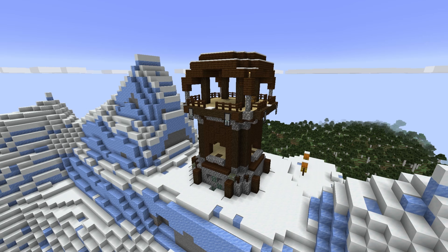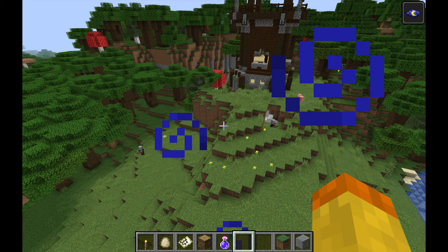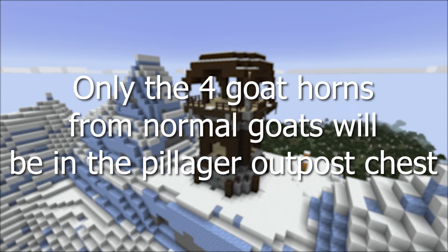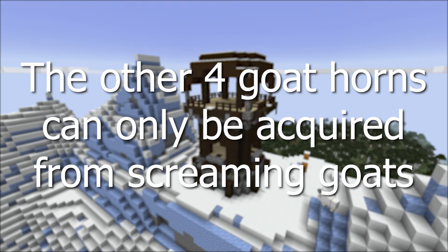The goat horn can also be found in the pillager outpost. The outpost can be found throughout the overworld and is a semi-rare structure, occupied with pillagers equipped with crossbows and pillager captains. There is a 100% chance for a goat horn to be in the pillager outpost's chest. However, only the normal goat horn variants can be found there — the four screaming goat variants can only be acquired by getting a screaming goat to drop a goat horn.